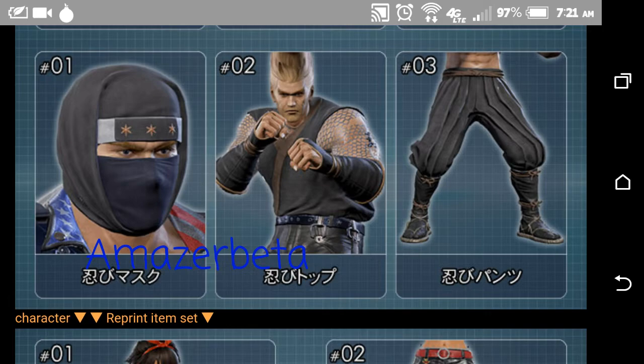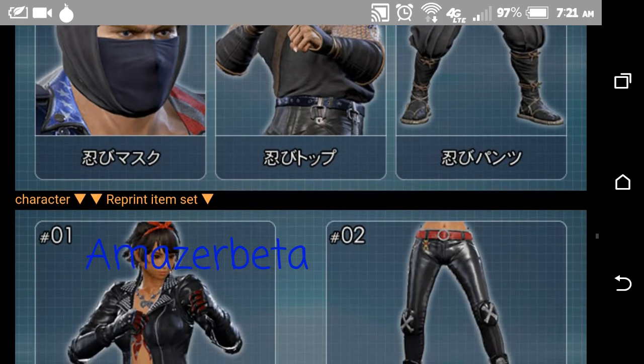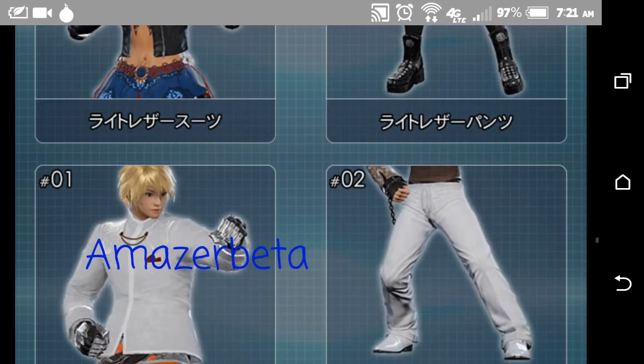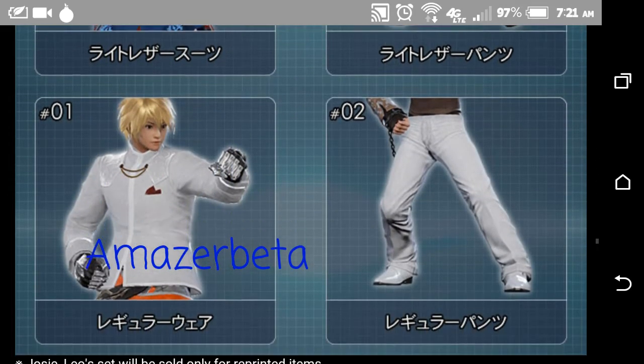Paul has a traditional ninja outfit. He really fits the stereotype — fishnet arms and everything, oh man. I have to keep in mind that Josie's a model. I keep thinking she's just a good girl, so when I see her showing off all this skin it's throwing me off.